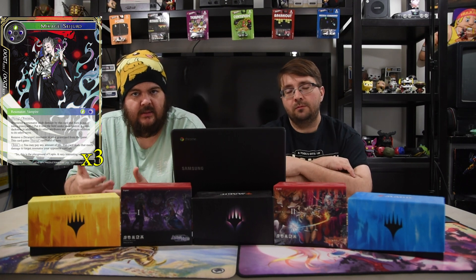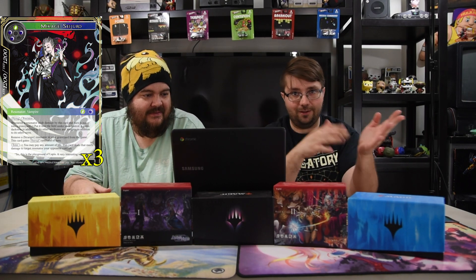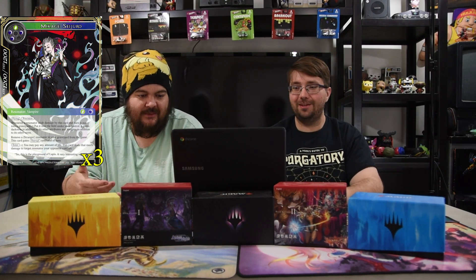Next up is Makage Seijuro, the new vampire guy, and he is totally ridiculous. Green, black, black, black, and one for a 12-12 flying precision. When a resonator dealt damage by this card is put into a graveyard, put it into the field under your control — it gains darkness in addition to its attributes and vampire. He enters: you may pay any amount of life, this card deals that much damage to target resonator your opponent controls. So coming into play, you pay seven, kill their dude, it becomes yours, and if you have Makage Raya in play this dude gains drain so you don't lose any of that life. And if you also have Lucifer in play, you gain that life back again — basically double life, which is kind of silly.